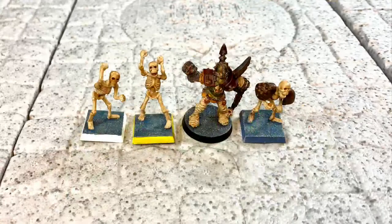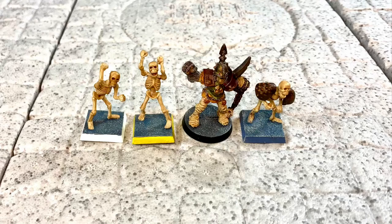Then we have the Champions of Death, the skeleton team. At the time this game came out, there were no dedicated Blood Bowl undead miniatures, so most people used Warhammer Fantasy skeletons — sometimes with plastic Space Marine shoulder pads stuck on them. The guy with the white base is a skeleton thrower, yellow base is the skeleton catcher. There is also a third edition mummy, since second edition didn't have a designated miniature for it, and a skeleton lineman with Space Marine shoulder pads.